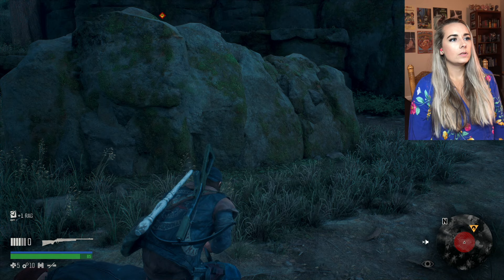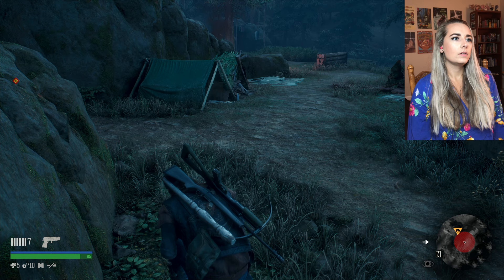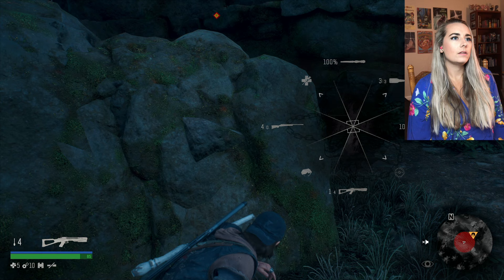I don't mind if I do. Quick swap gun - press triangle to swap between your primary gun, pull triangle to quick swap to your special gun. Oh, that's good. No, that's not what I want. What the hell? I'm confused.